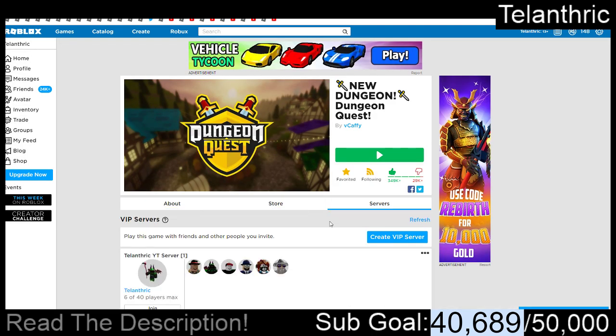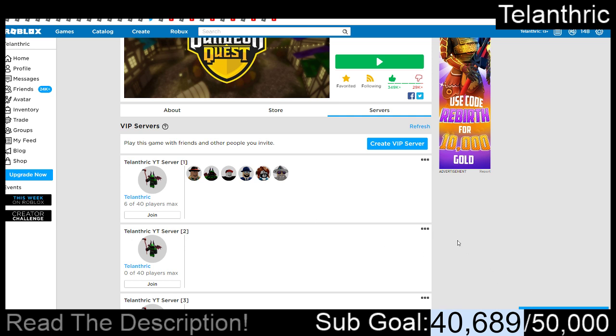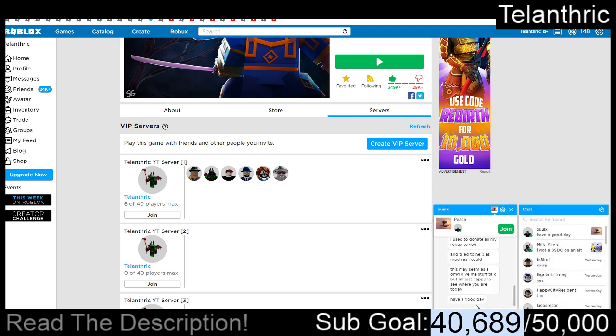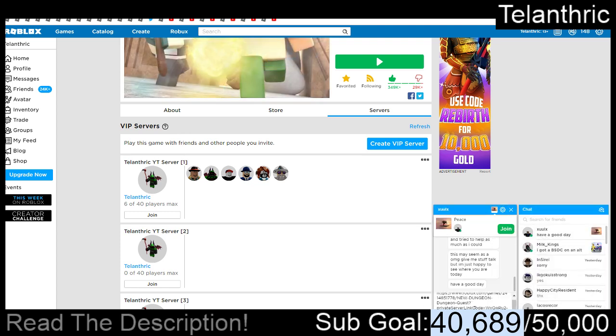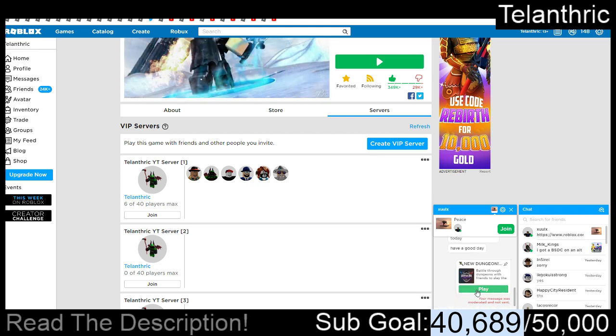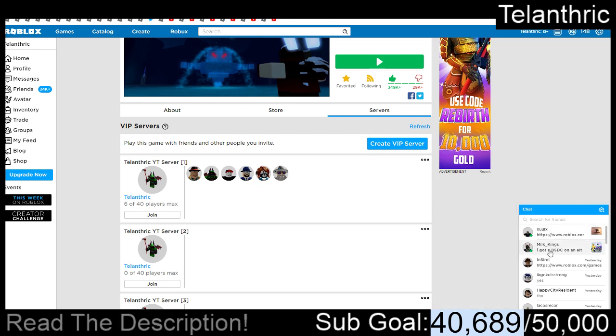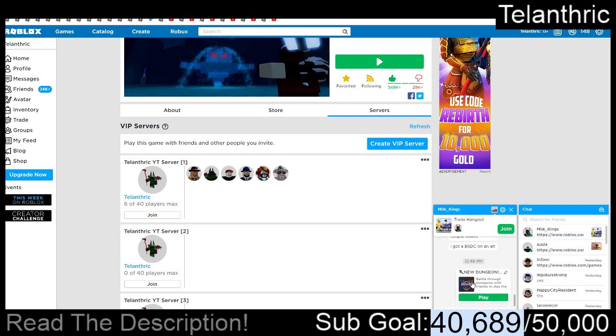To all of the VIP servers. What you're going to want to do is copy whichever server link you want to join, then paste it to a friend — just paste it there, hit enter, and then click Play. That's basically how you invite friends to VIP servers.